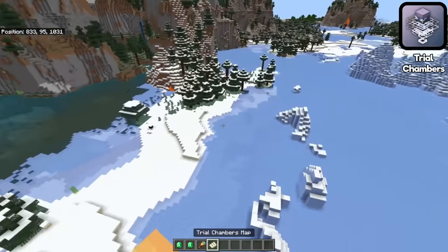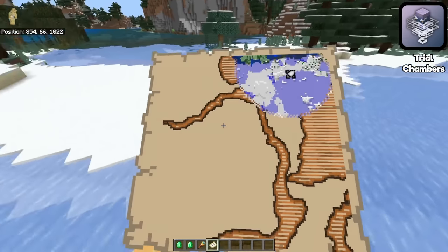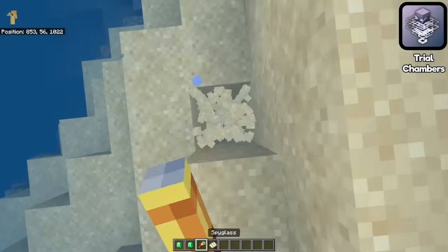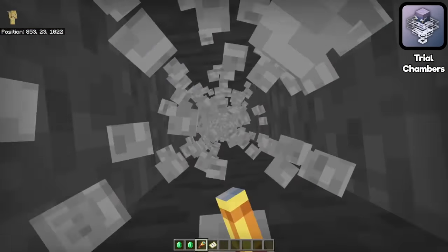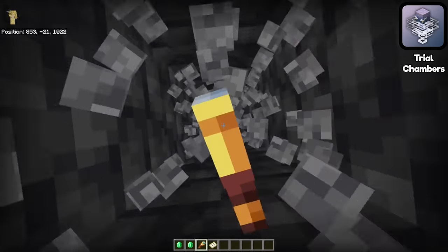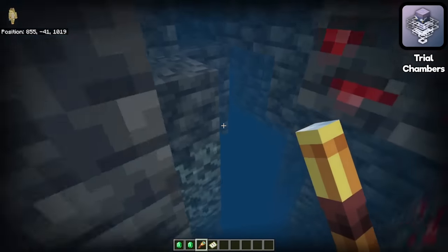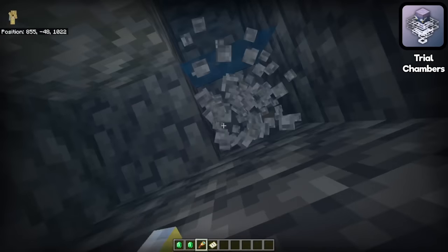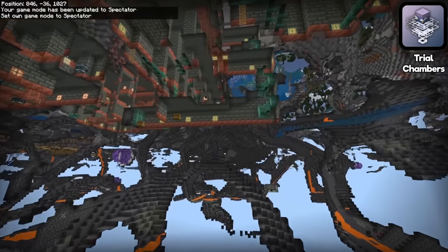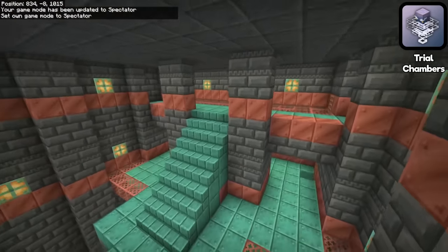Here we are at the closest point that a trial chamber map could point me to, but it's literally 1800 blocks away from spawn. I'm sure there's a trial chamber down there — I'm relatively certain of that. But the amount of work you have to go through is greatly increased by these maps, which makes me think that the way Mojang thinks trial chambers are is different to the way that it actually is, which is interesting because this is one of the very few features which is in true parity with the Java edition.